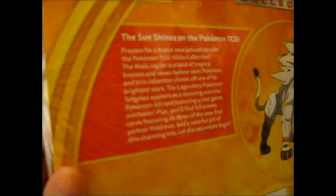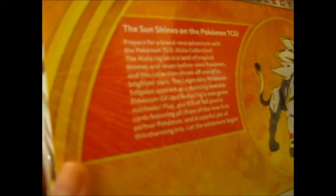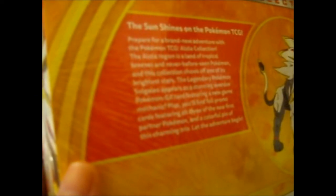So, the sun shines on the Pokemon TCG. Prepare for a brand new adventure with Pokemon TCG Alola Collection. The Alola region is a land of tropical breezes and never before seen Pokemon, and this collection shows off one of its brightest stars — the legendary Pokemon Solgaleo — which appears as a stunning oversized Pokemon GX card featuring a new game mechanic. Plus, you'll find foil promo cards featuring all three of the new first partner Pokemon, and a colorful pin of this charming trio.